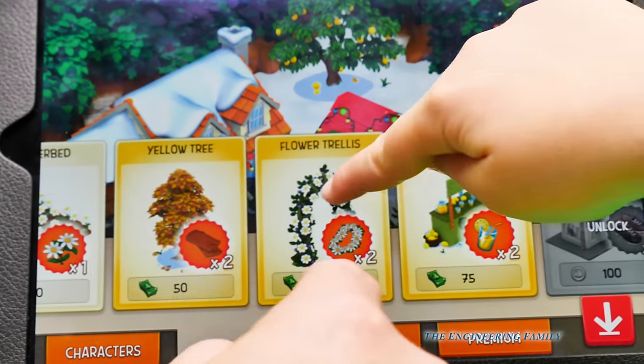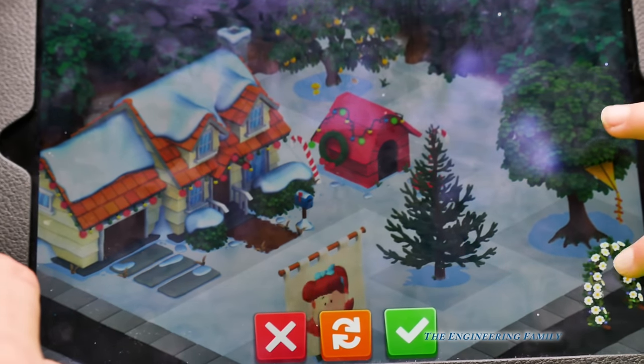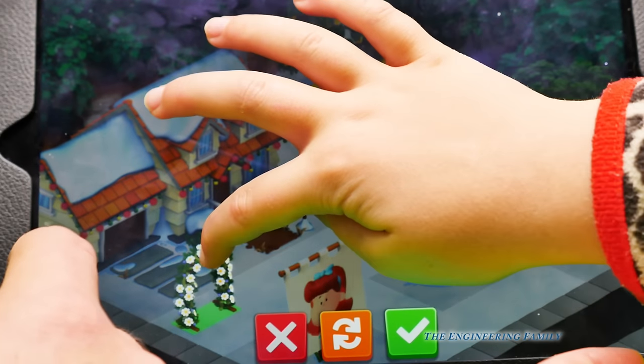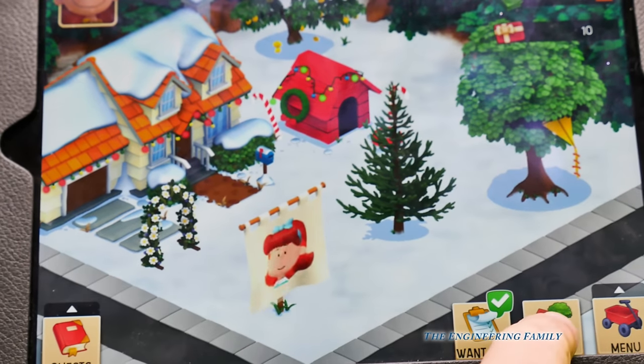We can buy lemon trees. We can buy that wreath. You want to put that someplace? Right there's a good spot. Oh yeah, I like that. Oh look, you've got a flower wreath right in front of it.